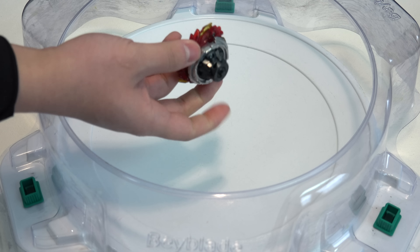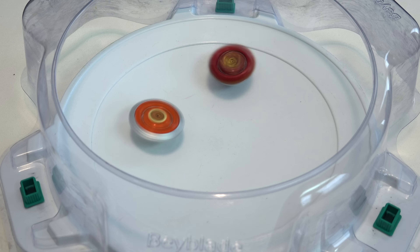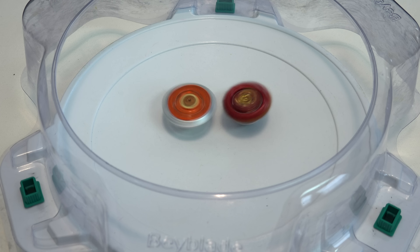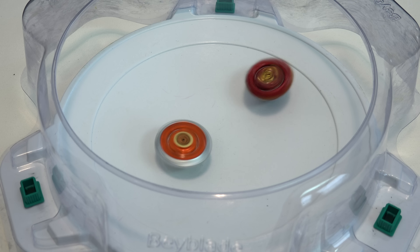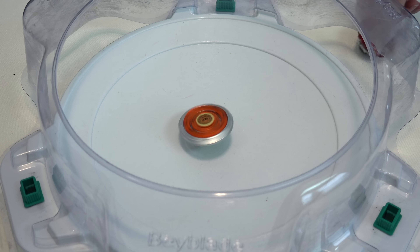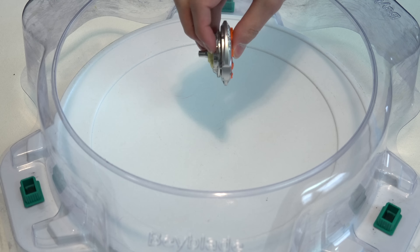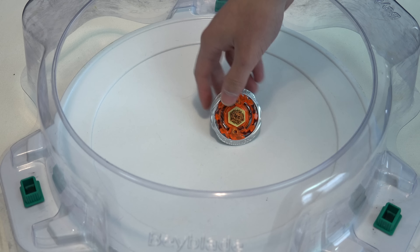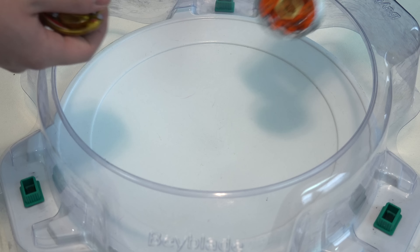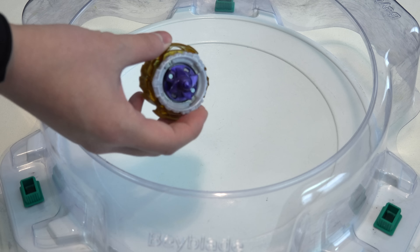Shining Amaterios — back in the day this thing was sick, such a good attack type. It's so tight. Destroy Dash. Burn Phoenix is a little smaller — huge recoil. Shining Amaterios looked like it was so small in the stadium. Burn Phoenix is still doing pretty well — not the worst ever, but really wobbly.